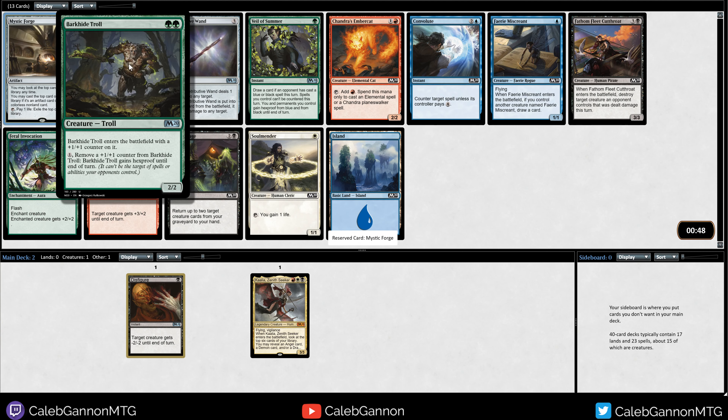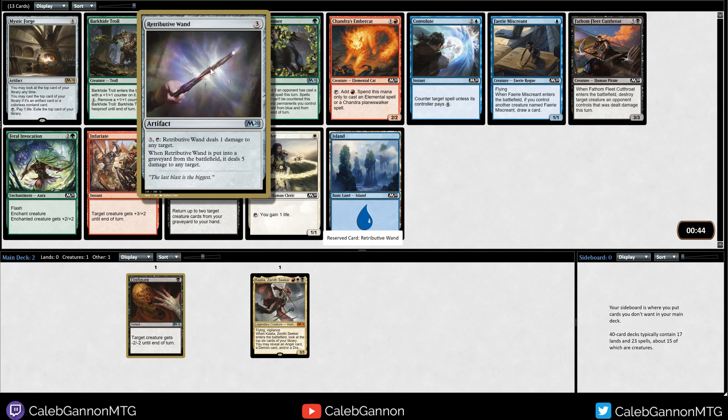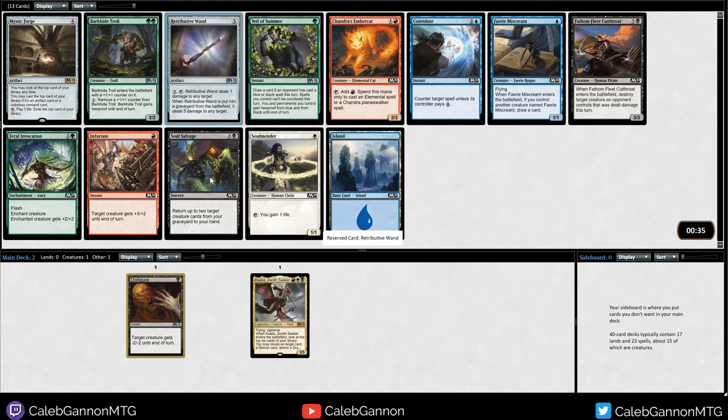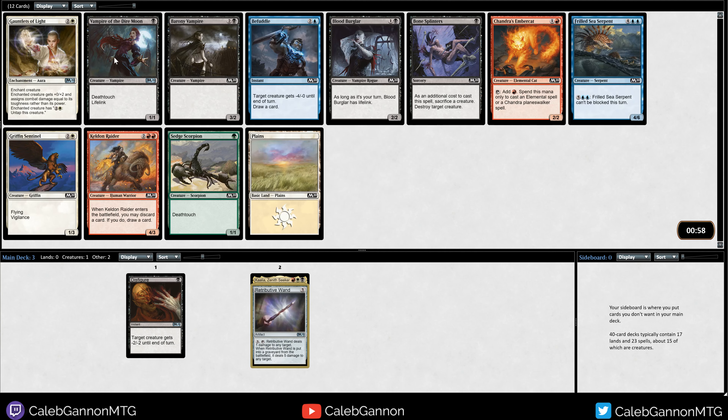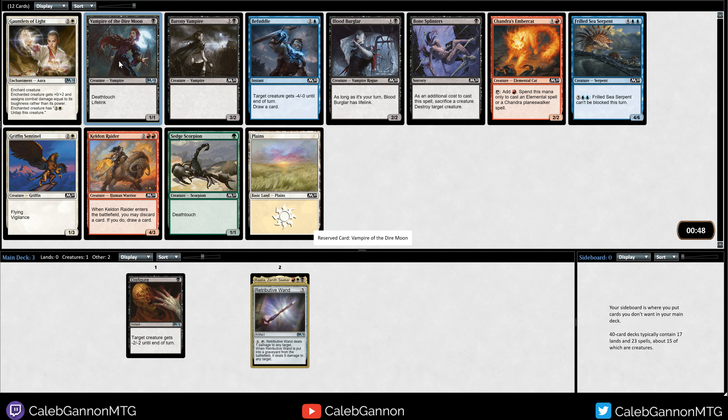Barkhide Trolls at two mana 2/2 - that card's okay. I kind of just like taking the Wand. I found this card to be very effective if you can get other things that combo with it, and if you can get two of the Wand it's pretty nice too. Maybe Soul Salvage is the next best but I'm gonna take the Wand. Okay, Vampire is a one-mana 1/1 deathtouching lifelink - I like that, probably more than Bone Splinters. We'll take the Vampire here.